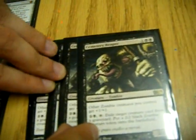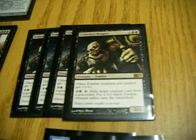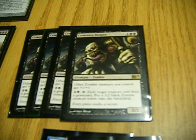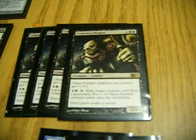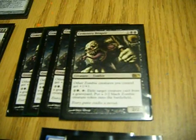Next up, my boss monster of the deck — Cemetery Reaper. He's a 3-drop for a 2/2, costing 2 black and 1 any. He gives all your zombies, which is a zombie deck, plus 1/plus 1. And then his effect is I get to tap him, pay 1 black and 2 any, exile a creature card from anywhere, and generate a 2/2 black zombie token, which would automatically become a 3/3 because of his effect.